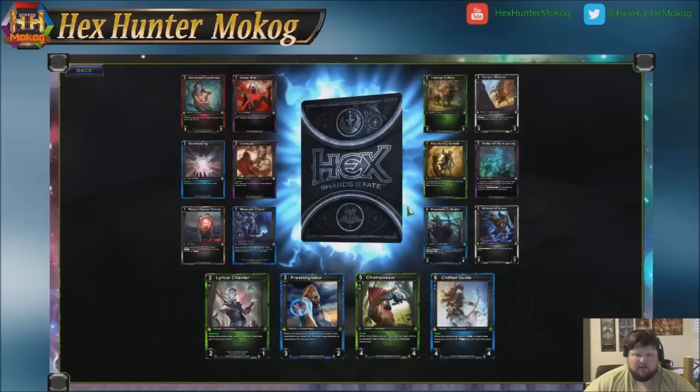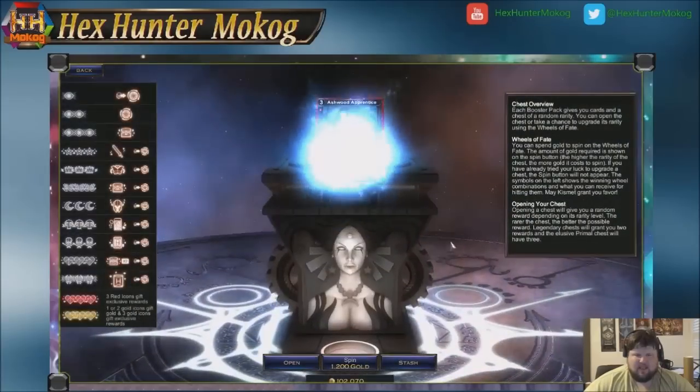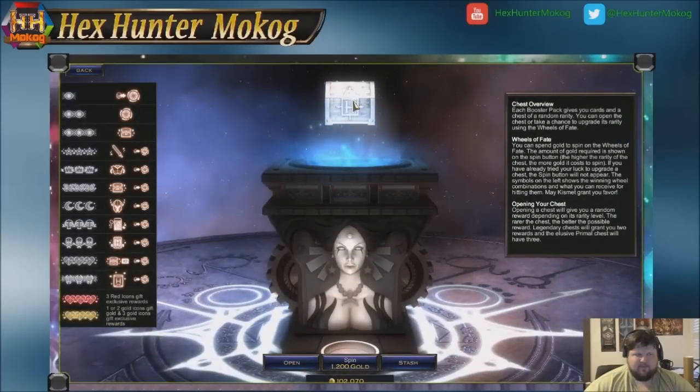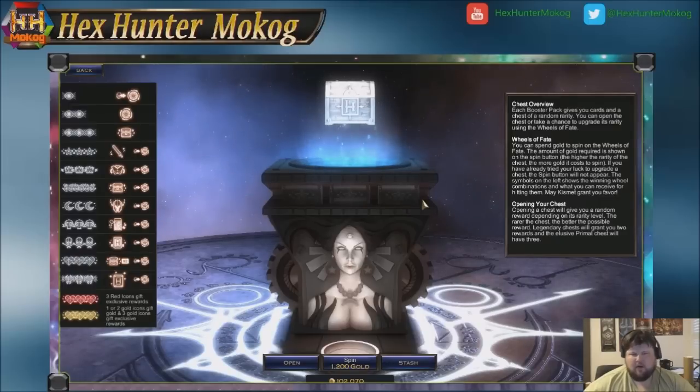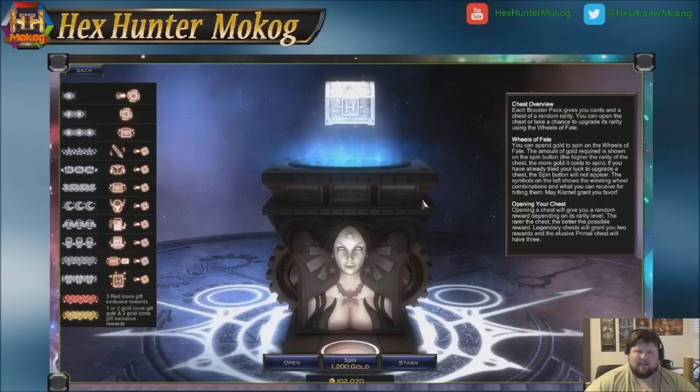After you double-check and see what the awesome rare is going to be, you get surprised in the end with a chest. Each pack that gets opened — whether in a tournament or here at the Wheel of Fate screen — has a chest associated with it. Chests can be one of four rarities when they come from a pack: Common, Uncommon, Rare, and Legendary.